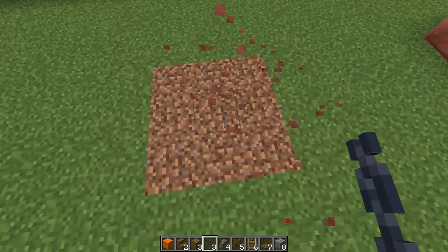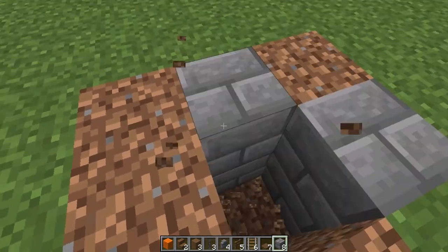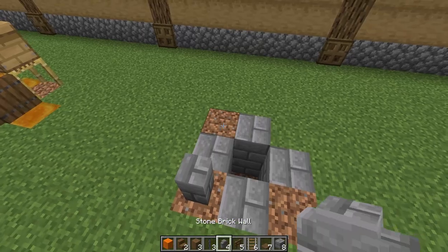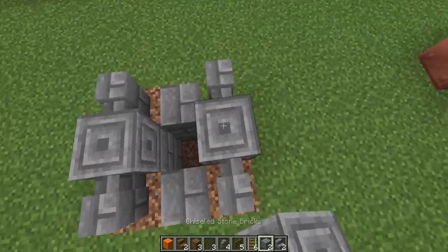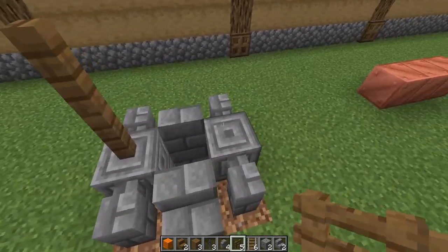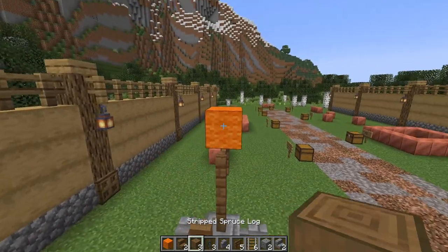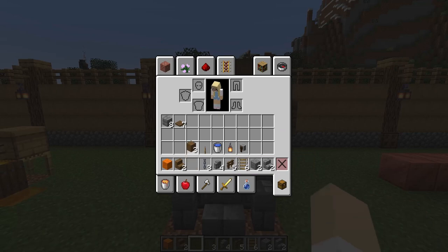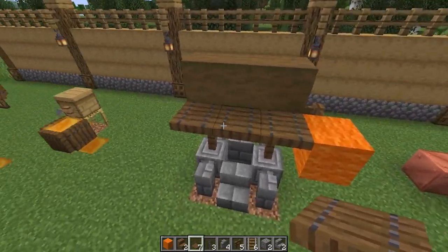For this well, I'm going to start by digging down and I want to put in some stone bricks going two blocks deep. Next I'm going to create the base of my well. For this I'll need my other stone brick materials. I want to make sure all of my trapdoors are facing the same direction.